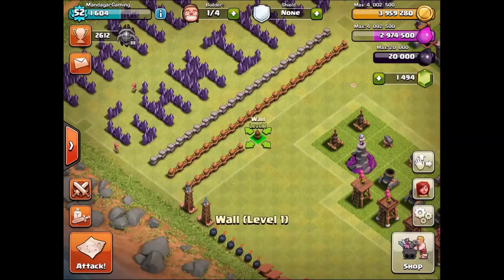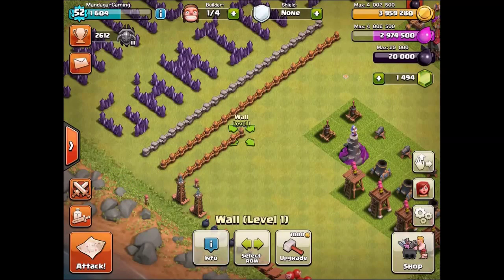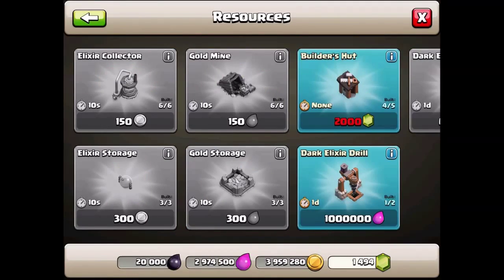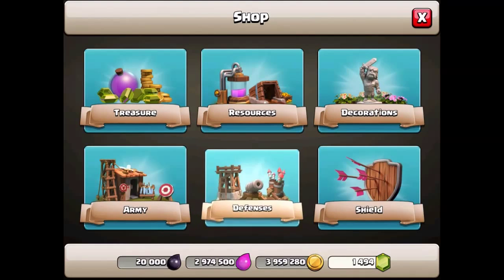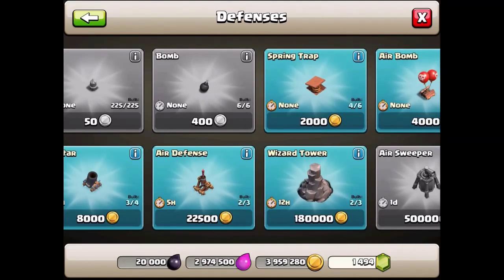The first thing you should worry about in the lab is the farming troops, so it's easier to get loot. If you're doing a lot of wars, there might be an idea in upgrading some war troops first, if you need them to be able to two or three star your opponents. Looking at upgrade timers: the DE Drill is one day, DE Barracks is three days, Spell Factory is four days, and there's an Archer Tower that's just one minute, but most items take hours. Some traps as well.